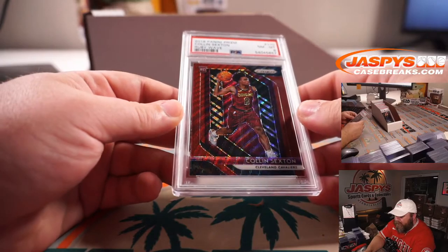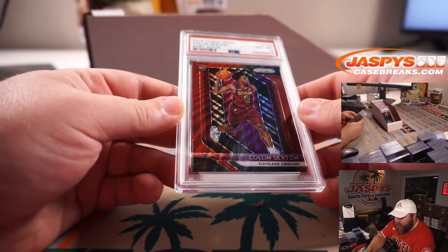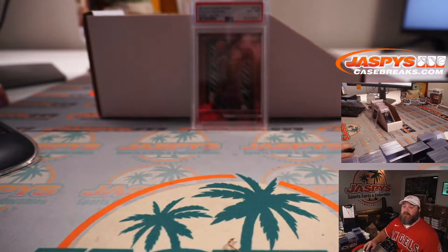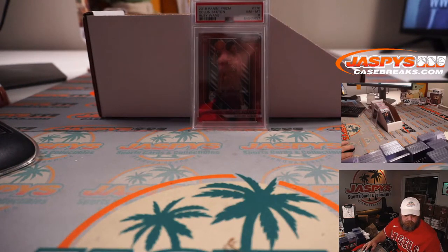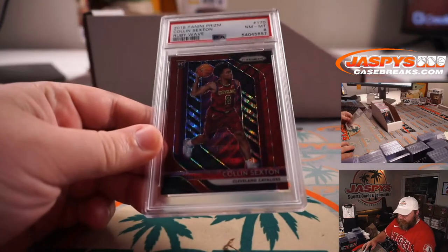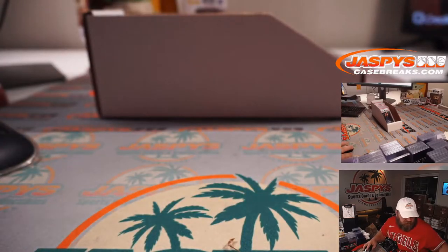Another nice one from 2018 Prism: Collin Sexton, Ruby Wave, PSA 8 for the Cleveland Cavaliers — Sean O'Leary and the Cavaliers. Nice Ruby Wave, Collin Sexton.